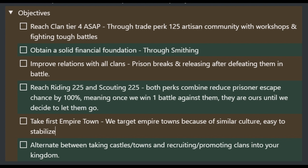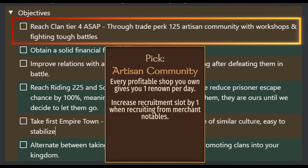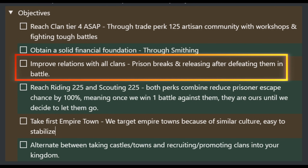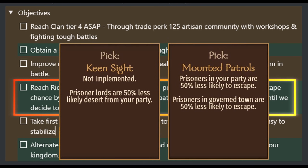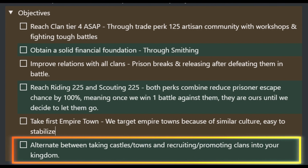In order to conquer the world quickly, we need to reach Clan Tier 4 as soon as possible using Trade Perk 125 Artisan Community with Workshops and fighting tough battles. Obtain a solid financial foundation through smithing. Improve relations with all clans through prison breaks and releasing defeated nobles after battle. Reaching level 225 in both writing and scouting to obtain the perks that reduce prisoner escape chance. We'll be targeting Empire Settlements first because of the similar culture bonus, which makes it easier to stabilize our conquests, and alternating between taking castles or towns and recruiting or promoting clans into our kingdom.